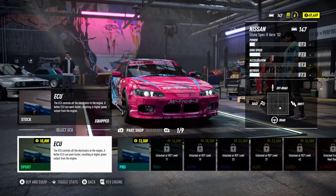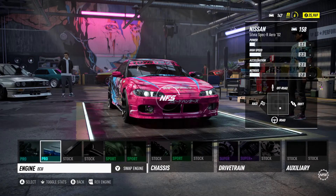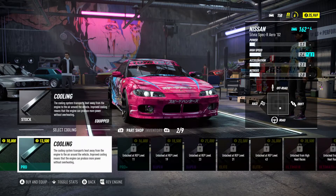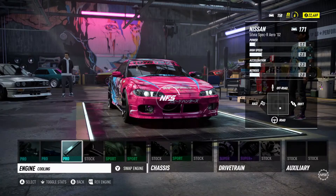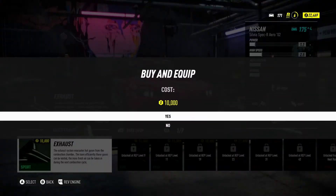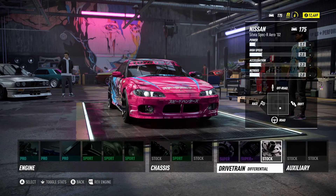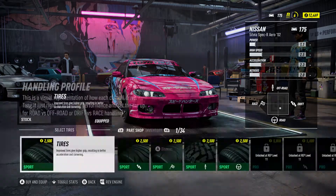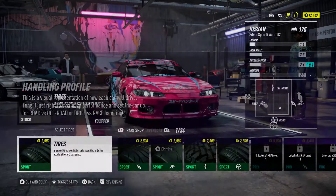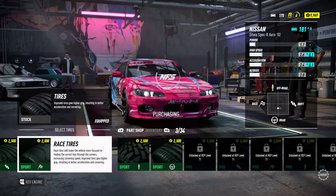If we can actually win this race - we're now on a 147. I'm just going to buy like one of everything I can afford. Okay, maybe I don't have enough money to actually afford half of this stuff. Let's go for tires - race tires, that's what I'm going to go for. Watch all our races now be off road, that'll just be our luck.